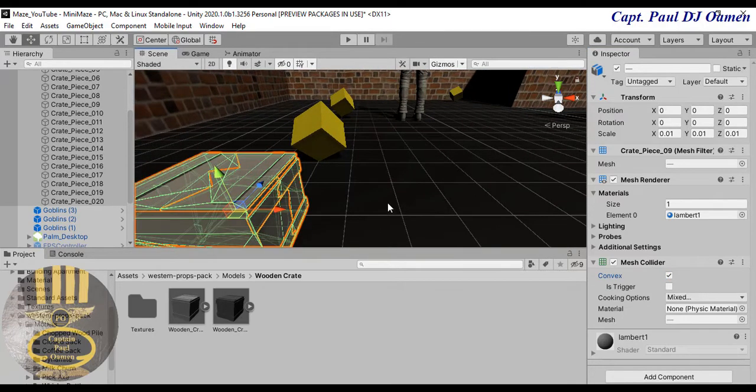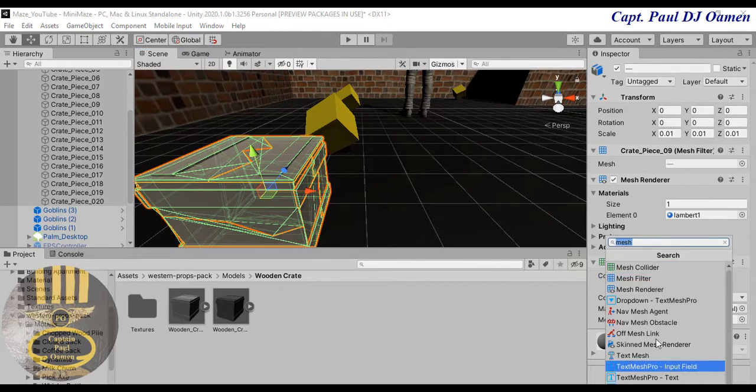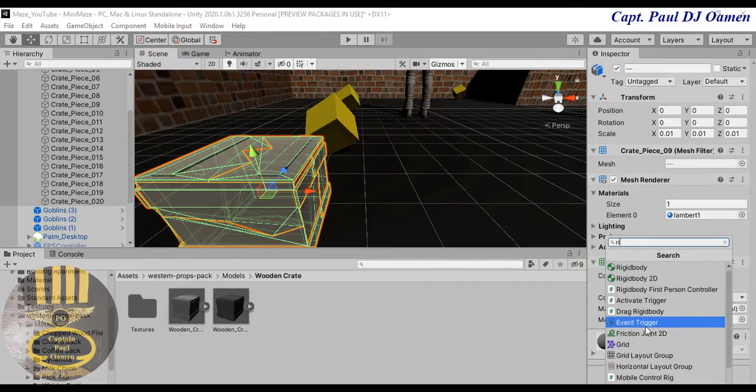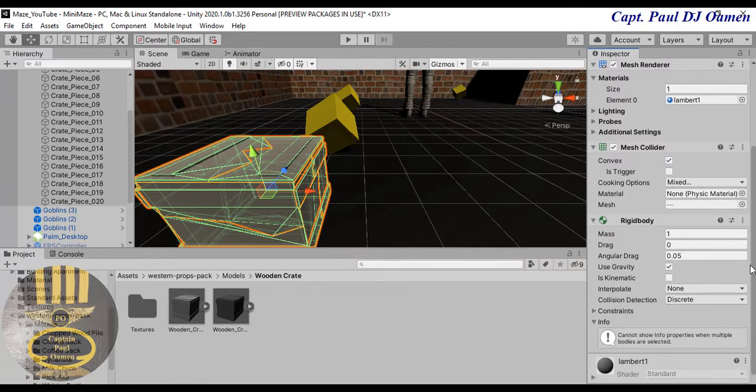The next thing is to add a Rigidbody. Come here, click Add Component, look for Rigidbody, and add it. Each of the pieces now has a Rigidbody. For the mass I'm going to make it 0.6 kilograms — that's fine.